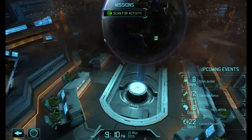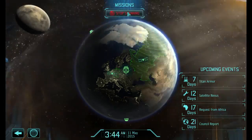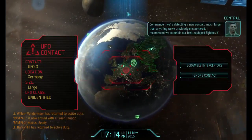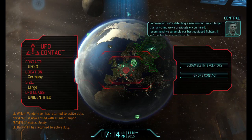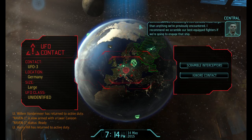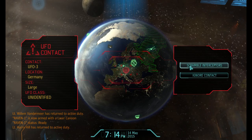Mission control - I'm hoping we'll get the satellite nexus up, we can launch it, and then we'll stop Argentina from panicking and running away. Commander, we're detecting a new contact. Raven 1 is ready, as you can see down over here. Let's send Raven 1.